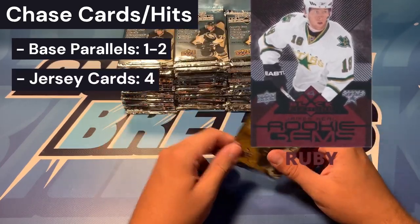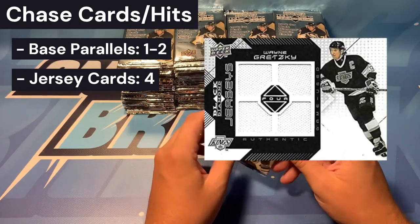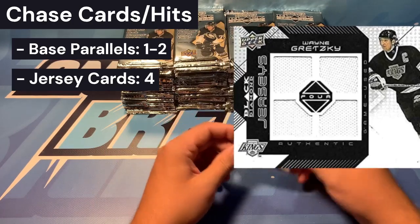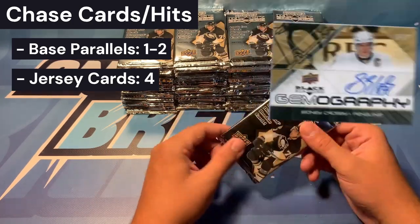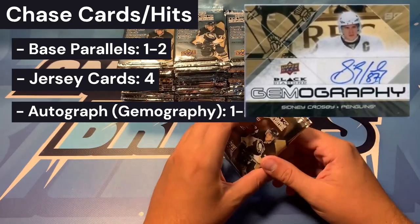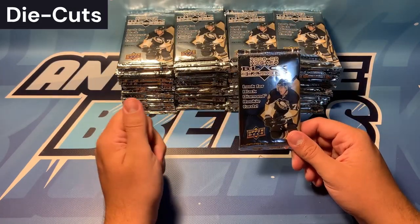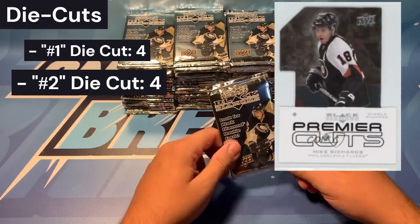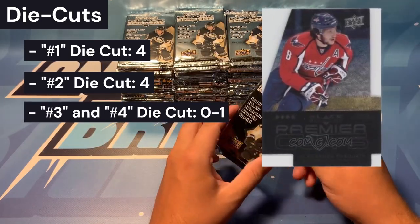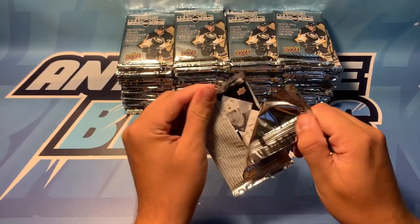Jersey cards — we should get four in here, possibly a bit less, possibly a bit more. These blaster packs are all random, so we could get a lot less or a lot more, but four jersey cards would be great. A gemography — a nice auto is expected in here. I'm hoping to get one, and I'm hoping to get a couple. The die cuts: we've got the number one and number two die cuts, and we should get four of each. The three and four die cuts are super rare, so if we get any of those I'll be very happy. We are going to dive right into it.